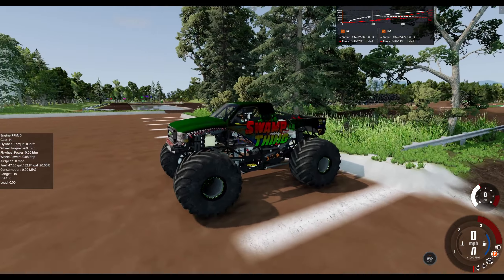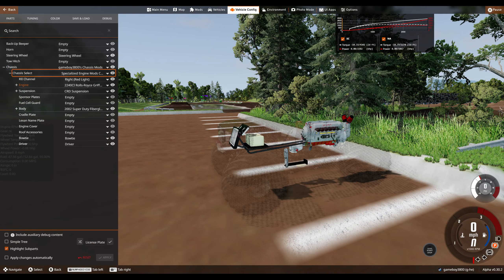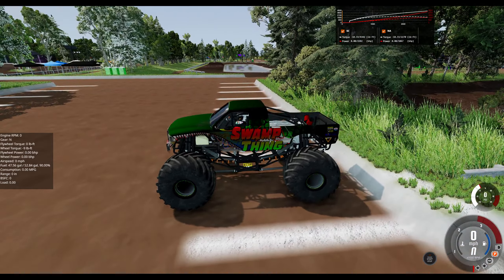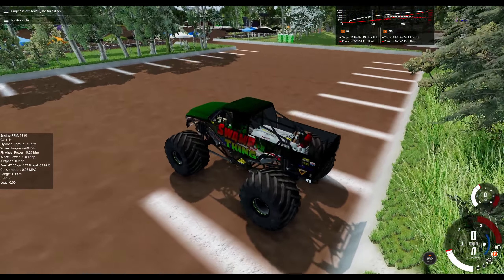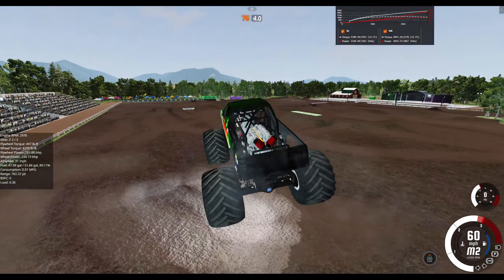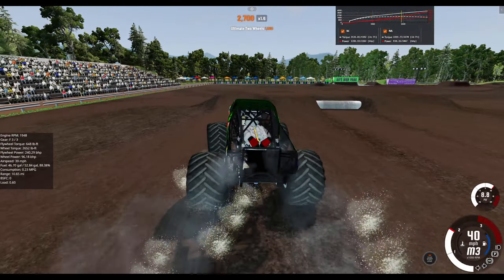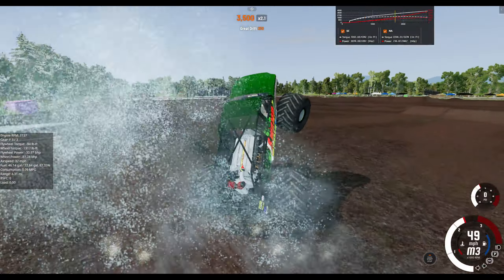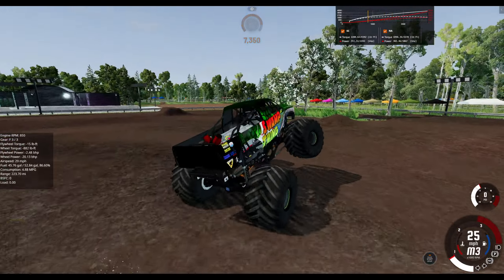The last engine we're going to take a look at is another Rolls-Royce — it is the younger, larger cousin of the Rolls-Royce Merlin. This is the Rolls-Royce Griffon. It's a 37–38 liter engine instead of a 27-liter engine, so 10 more liters on it. As such, we have huge horsepower — 2,300 horsepower almost in this setup. I chose the custom Swamp Thing because Swamp Thing's a UK truck, and Rolls-Royce is obviously a UK engine, so I thought it would match.